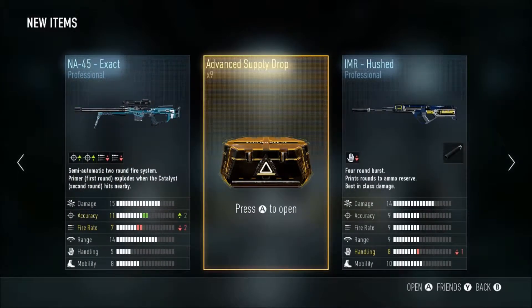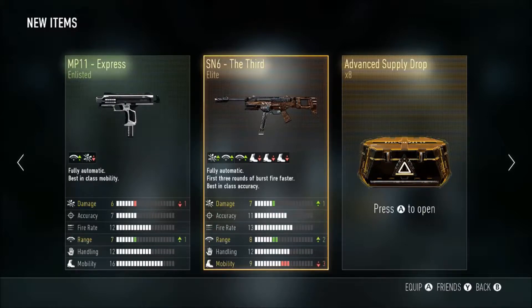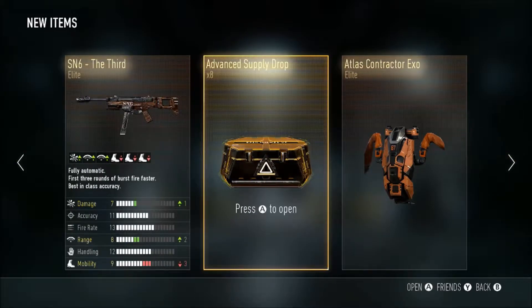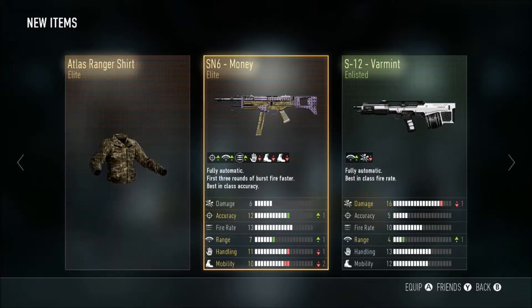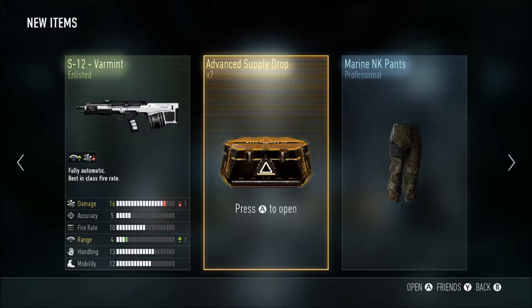In a 45 exact - any 45 ain't bad. Oh, the Third! Yes! I've been wanting to try the Third. The money's not as bad to me either, but the Third is gonna be one of the highlights of this video. Oh, SN6 back-to-back baby - both elite versions, the SN6 money and the freaking Third! Wow, and then the Atlas Ranger shirt that I already have, but that is freaking great!